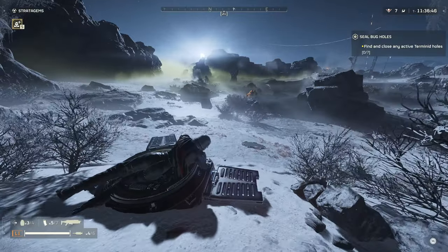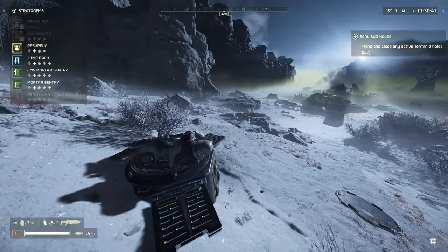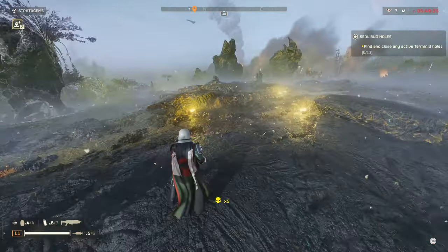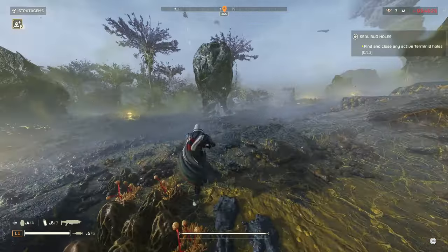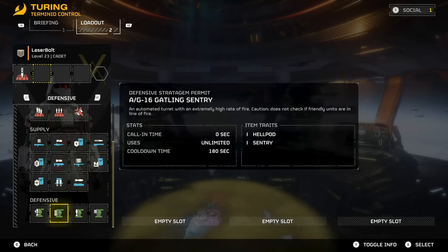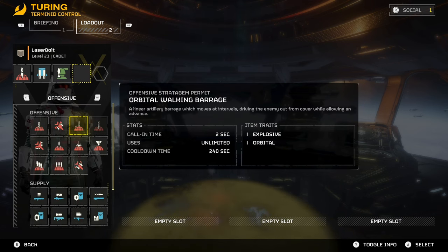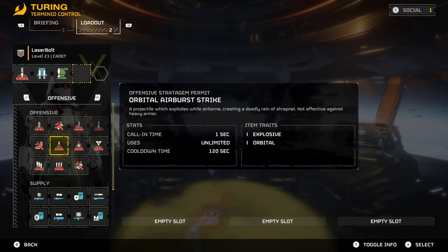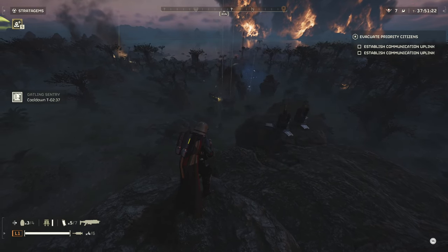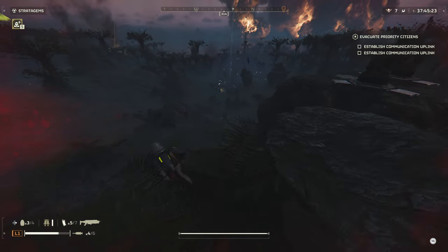Within that rock you're going to find the super samples — that's not the hard part. The hard part is actually exfilling, because you're going to need to wait for the timer to run out and survive. After you get the samples, the main objective is not dying. This is where the stratagems come into play. I love running the jetpack for this mission — it gives me a huge advantage, especially when I land on top of a rock. Depending on the map terrain you can see where the high rocks or mountaintops are, and you want to land there for the height advantage.